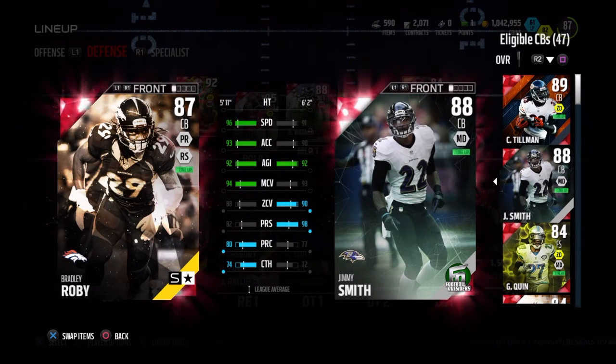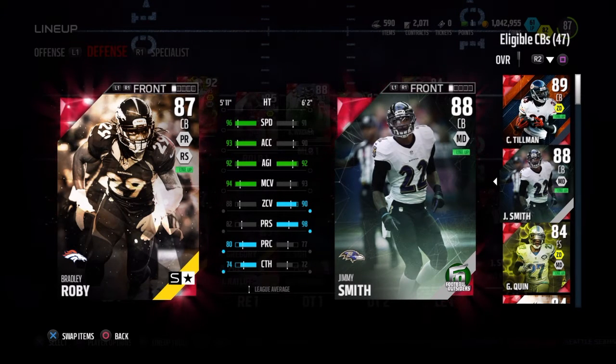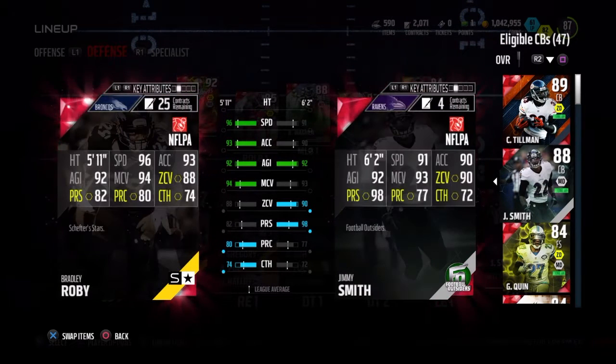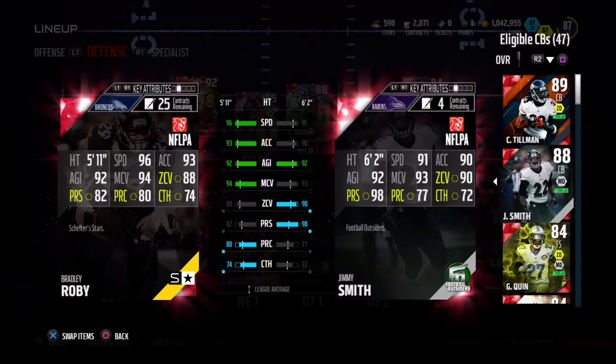Compared to these corners, Jimmy Smith looks pretty nice. He has 98 press compared to Roby's 82, but other than that I don't see too many flaws with Roby. His zone coverage is 88, and his man coverage is pretty nice. That 96 speed should make up for some of the press or other stats he might be missing, and he has 74 catch so he will be able to pick off some things.